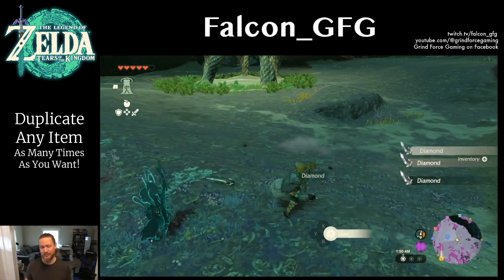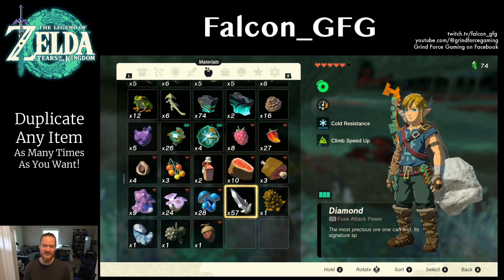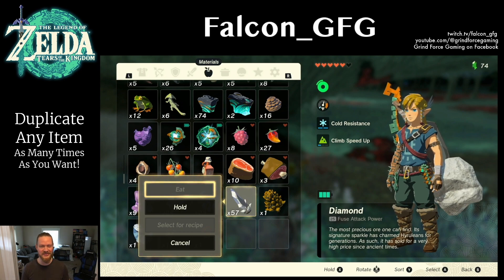Up to four times looks safe to do this trick in just one fall. Get out there and give it a try — it's still functioning right now. There's a good chance it's going to get patched at some point, so make sure to give it a try sooner rather than later. If this glitch worked for you, give this video a like and consider subscribing to the Grind Force Gaming channel for more Legend of Zelda content. Thanks for watching — I'm Falcon, I'll see you next time.